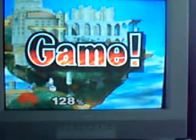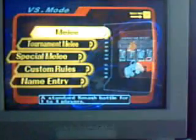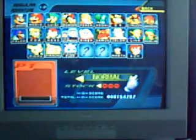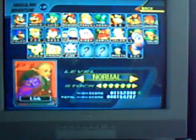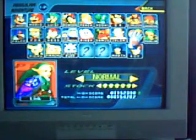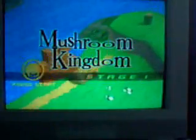If you ever hear someone say Gigabowser is unlockable that way, or see videos about it, it's fake. However, in Adventure mode on one-player, if you set difficulty to Normal and beat Bowser in exactly 18 minutes, after Bowser's trophy falls down, Gigabowser comes back — a blast of thunder comes down and it turns into Gigabowser. I'll show you that in the next video.